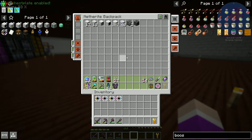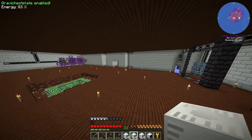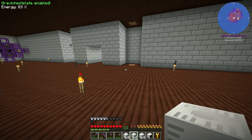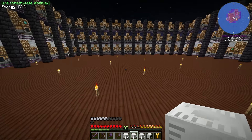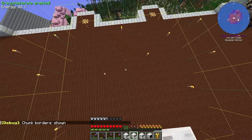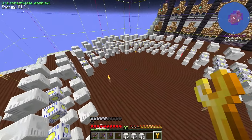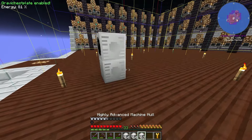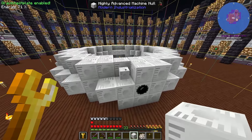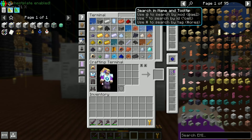I've got everything in my bag that we need: fusion reactor casing, highly advanced machine hulls, and fusion chambers. We need 40 casings and 203 hulls. The question is where to build it - I'll put it right here so it fits inside the chunk. Let's place down the controller and see the layout. It's going to be a bit of a pain to build, but once I follow the grid it should be fine.